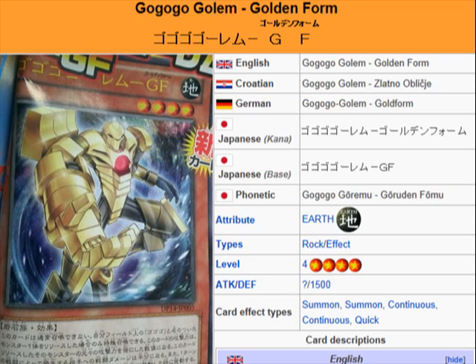Even with the lowest monster attack — that being Golem — you would still be able to get this card up to 3600, which is still good. Golem's attack is 1800, Ghost's is 1900, and Giant's is 2000, so even with Golem you'll still get a pretty decent attack for a Level 4 right off the top.